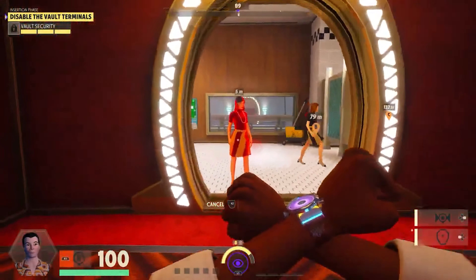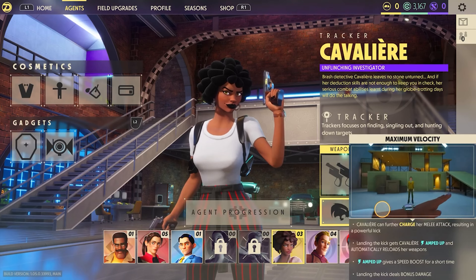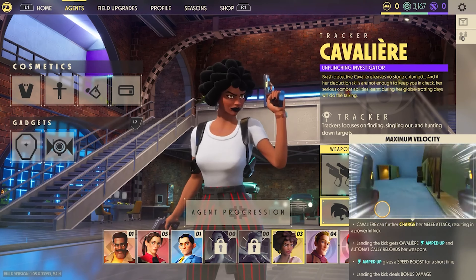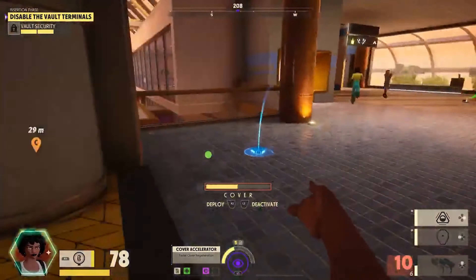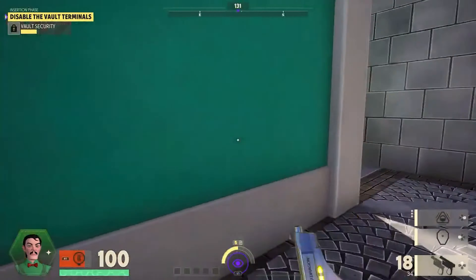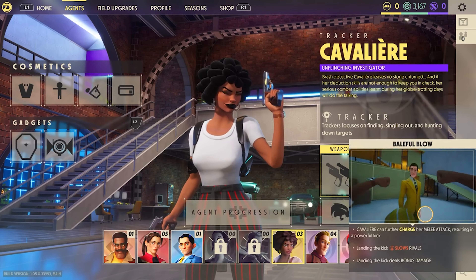Starting with her expertise or active ability, there are three different possible variations. First, Cavalier has her investigation ability. Cav will enter a stance where she is able to investigate or scan recent objects that players have interacted with. These clues will ultimately give you the ability to see where the rival is for a short period of time. You can mark up to three clues from a person to give you a trace of where they are, but even if you just find one clue, you can still close the ability and see where they are for a shorter duration.